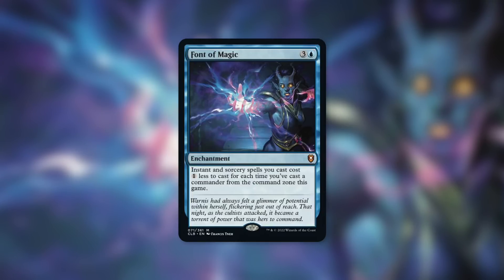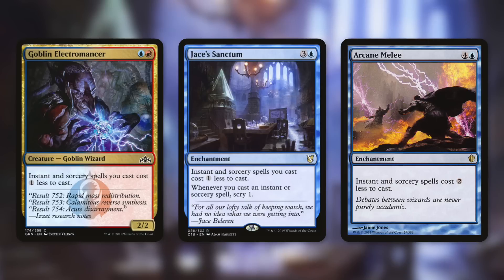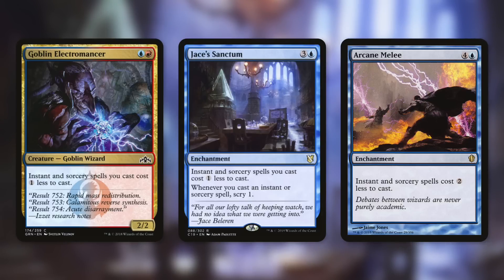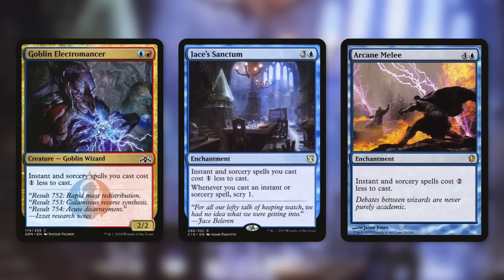Let's look at some comparable cards. First up: Goblin Electromancer, Jace's Sanctum, and Arcane Melee. Goblin Electromancer is a 2/2 goblin wizard that says instant and sorcery spells you cast cost one less to cast. This card sees a ton of play in Commander — not just because it's a two-drop, but mainly because it reduces the cost of your instants and sorceries, which can save you a ton of mana throughout the game.